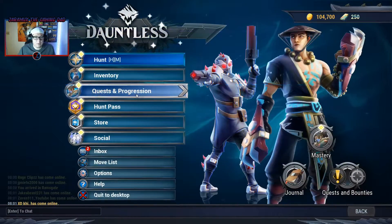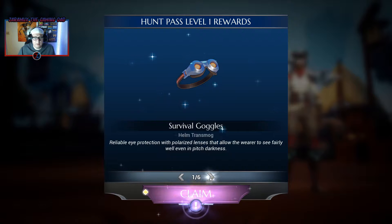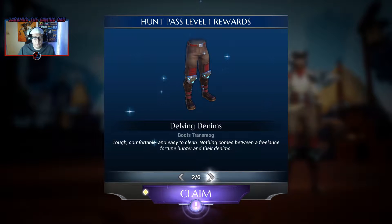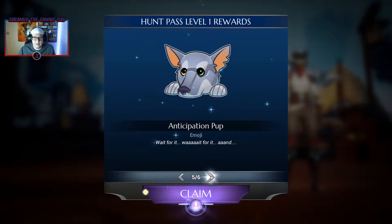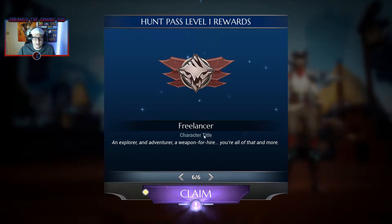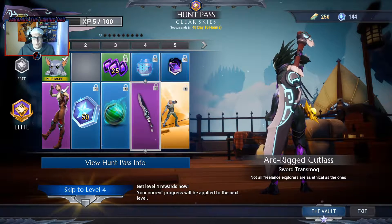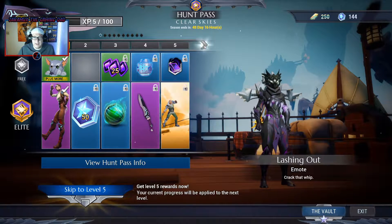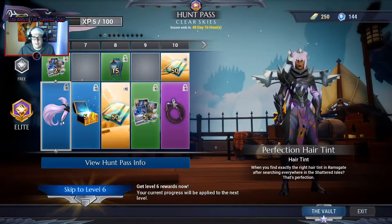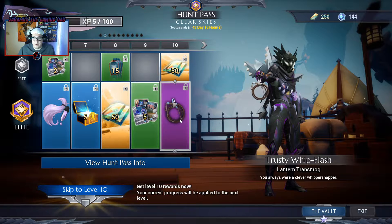All right, now we're gonna go take a look and see exactly what we get in this hunt pass. Okay so I've got survival goggles, delving denims, climbing grips, expedition jacket, and anticipation pup — it's so cute. Then also freelancer character title, that's pretty good. All right so we get this sword transmog, lashing out emote — that's very Indiana Jones style, I like it. Some hair paint. A lantern transmog for a whip, I do like that.